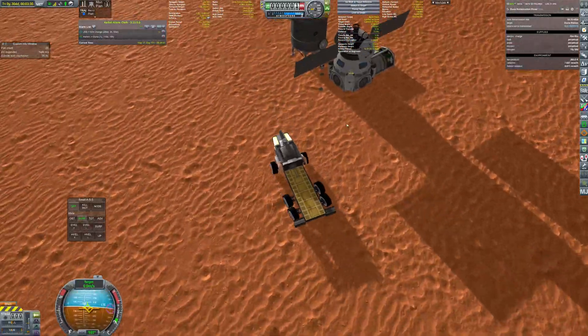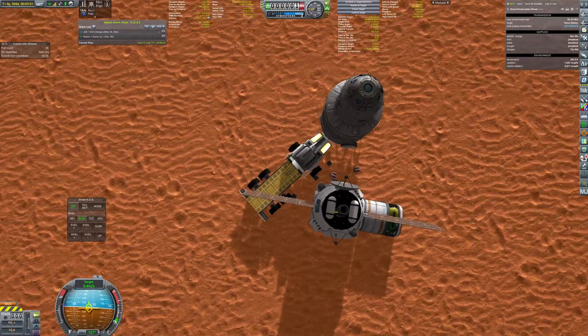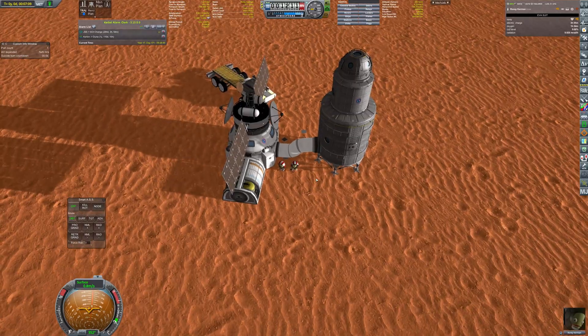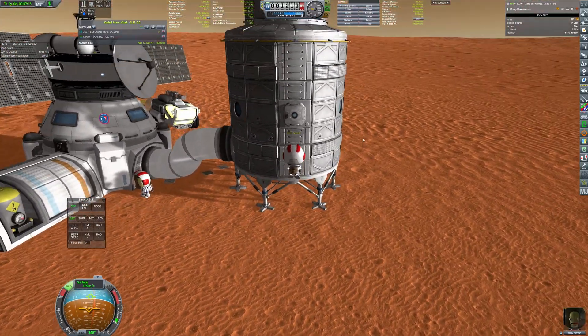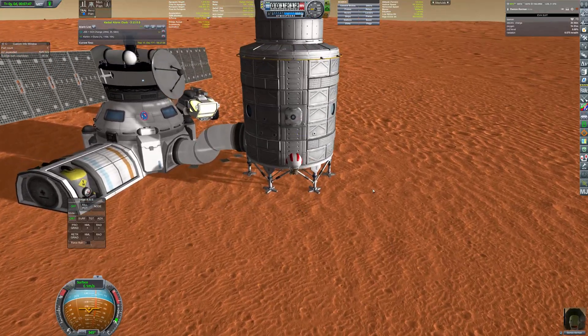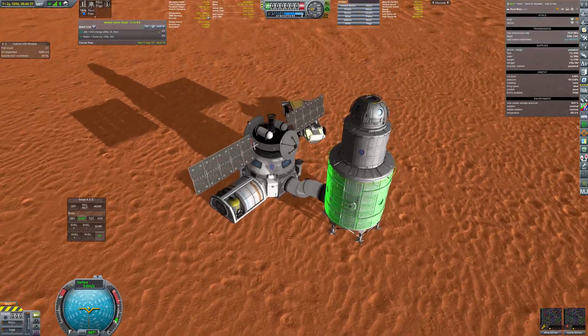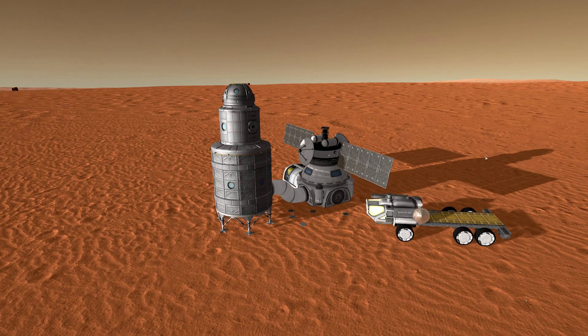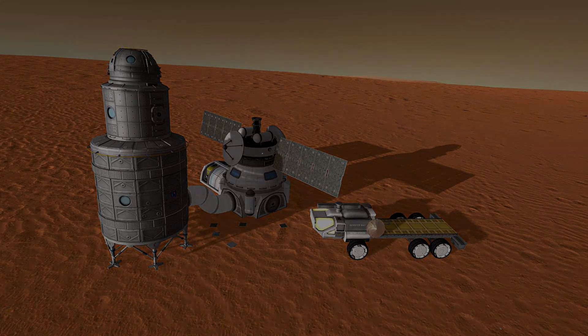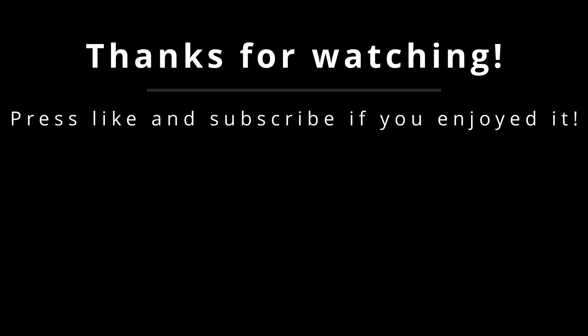The supply modules and the habitat were connected together with a flexible corridor. The base is fully operational now. In the next transfer window, a lot of new kerbals will come to Duna for both the surface base and orbital station. But for now, that would be everything. Thank you everyone for watching — please press like and subscribe if you enjoyed it, and see you again in my next video.